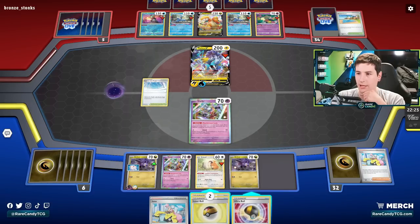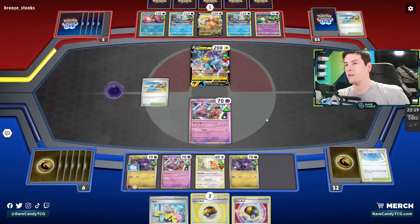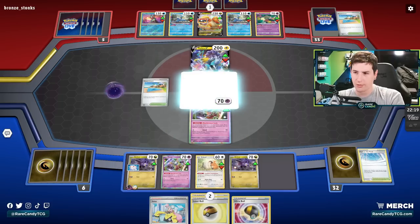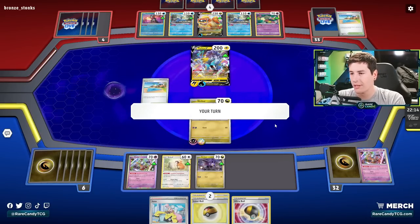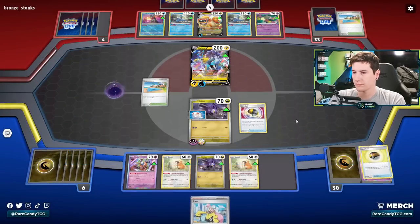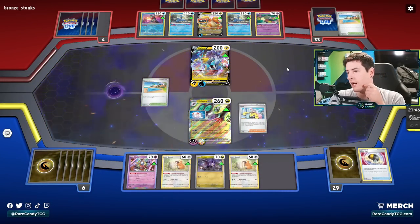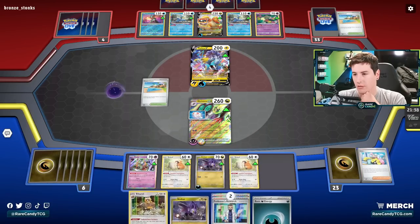We'll get down Noibat, and I think from there we're just going to pass. They already got rid of a Boss, so I don't think they have another one if they got rid of that one. There's another Beach Court — they are on top of these stadium bumps, despite probably only playing literally two stadiums in their whole deck. We definitely goofed on that last turn, but we are still in this one. We're going to promote this guy because we're more than likely going to get Noivern here. We'll grab Spirit Tomb and just chuck it with Ultra Ball, then Iono.